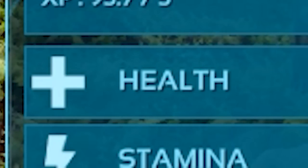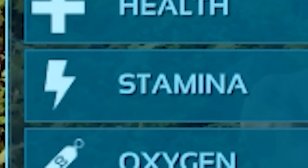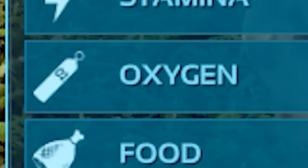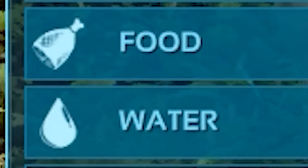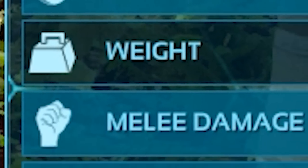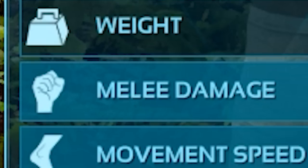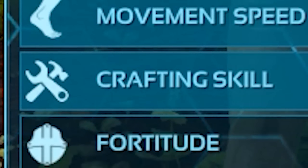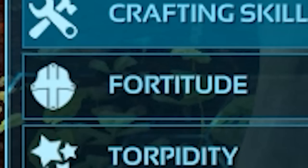There are multiple categories to invest your attribute points. Health increases your health pool so you can sustain more damage. Stamina increases your stamina pool for running, swimming, or performing manual actions longer. Oxygen increases your oxygen pool for remaining underwater longer and also increases movement speed in water. Food and Water increase their respective pools. Weight reflects how much your character can carry before becoming encumbered. Melee Damage increases damage with melee weapons and resources gathered with manual tools. Movement Speed affects how fast your character walks, sprints, or swims. Crafting Skill increases crafting speed and can improve the quality of items crafted with blueprints. Fortitude increases resistance to environmental effects, torpidity, and disease.